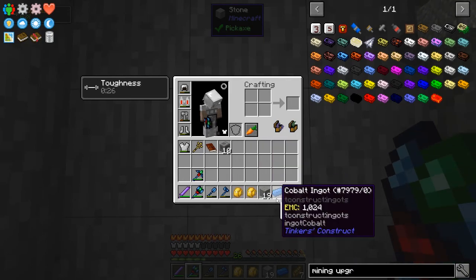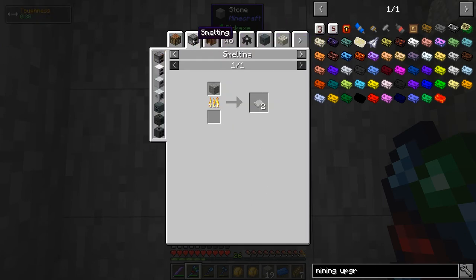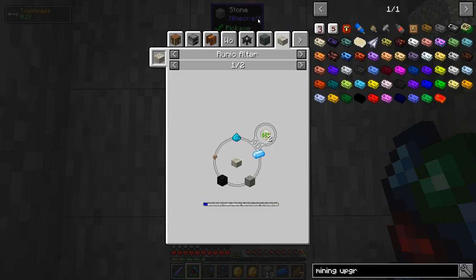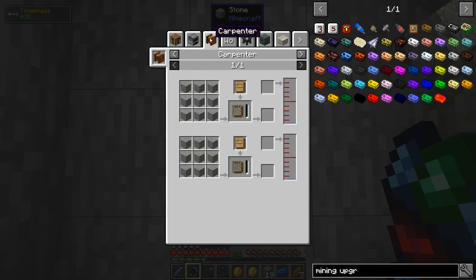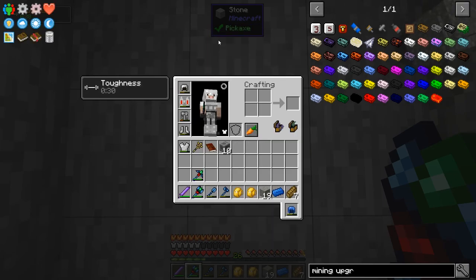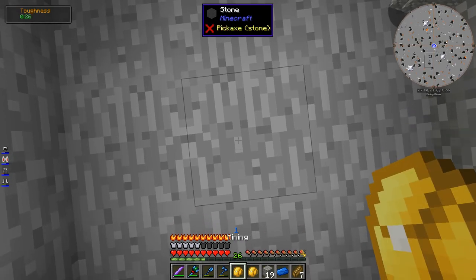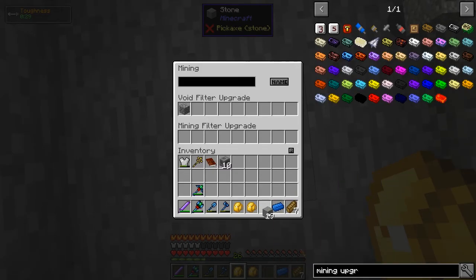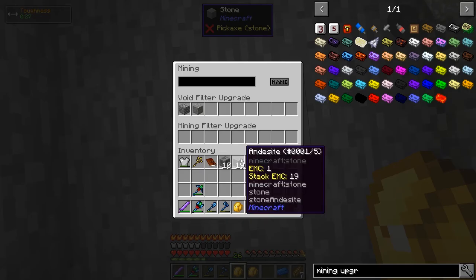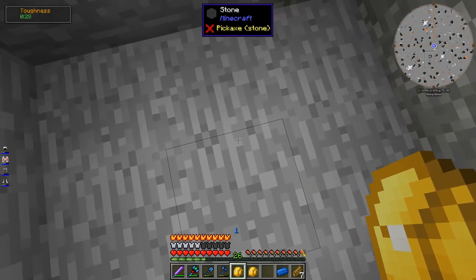For example, the andesite — do I want to void that? I don't know. Actually it wasn't the andesite, it was the granite that I needed for something. Okay, I'm just gonna void the andesite — it's easy enough to get more if I need it — so let's add that to the filter. Drop it. Should get deleted. There we go.